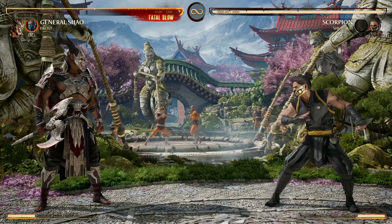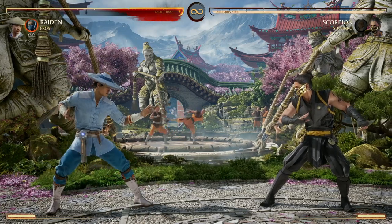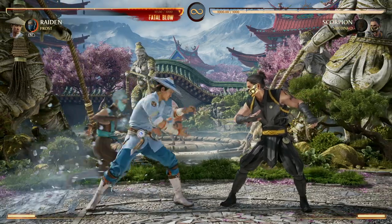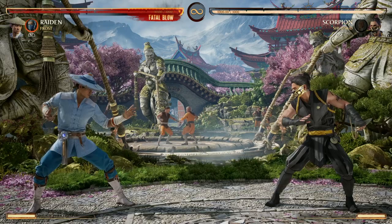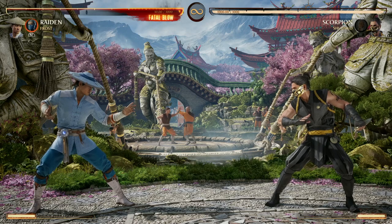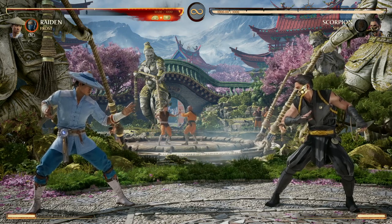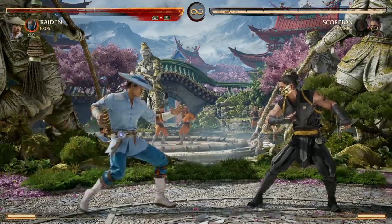Characters that have a move putting your opponent on the other side of you can really benefit from Frost's ice ball. Frost's forward cameo move is a low-hitting freeze attack that's full screen and can really catch your opponent off guard. Not only is it great for combo extension, it's also great to pair with characters that don't have a low move or any kind of low-hitting setup. Frost can replace that and be great for it, but even if you have a low setup it's still great to use.